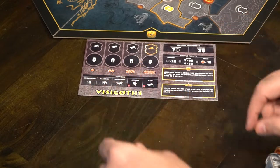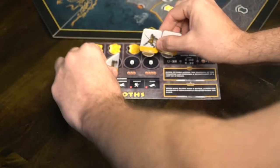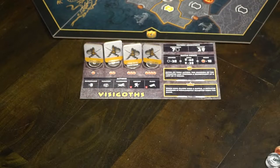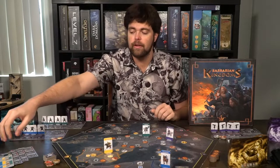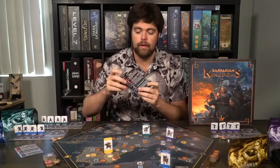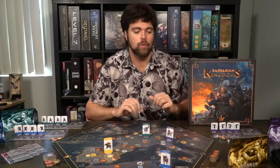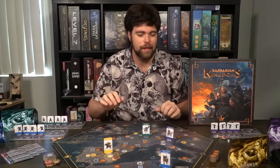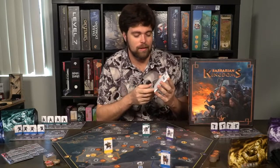Additionally, every player is going to get a player board. This is the Franks here. They're going to get four soldier markers that they'll place on the circular areas of their board, as well as four control markers they'll place right above their soldiers. Then you can set aside any remaining control markers, any extra territories or locations not going to be used, as well as any other player boards. Give every player a card representing the powers of each kingdom, because each king and each faction is going to have their own unique abilities. Set aside any extra currency as well as the scoring sheet, which you'll be using at the end of the game, and you're ready to go.